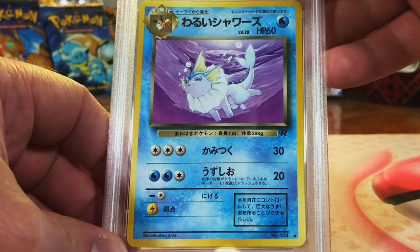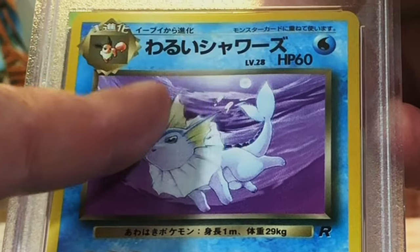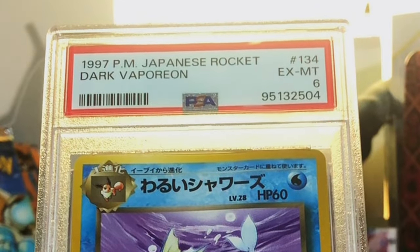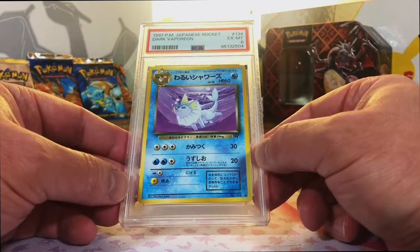Dark Vaporeon from Japanese Rocket. I remember this one was very much bent in the same place down the middle there, like the Dark Persian. So I am going to guess a 6. Excellent Mint 6 - yep. The ones that are bent are coming in with the 6s. Not going to complain - I'm fine with it.